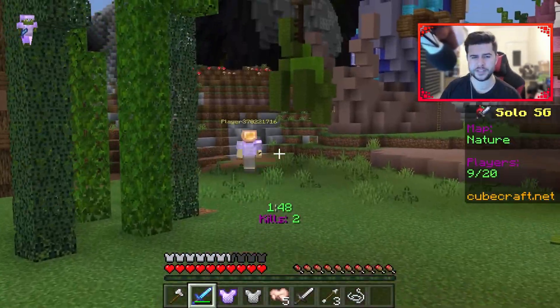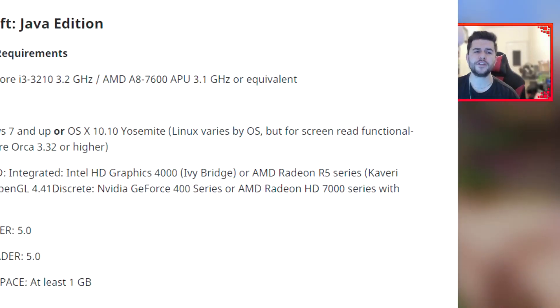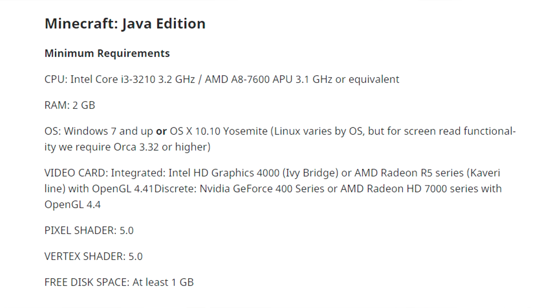Let's get into the system requirements, starting with Minecraft Java Edition. Here are the minimum requirements. The CPU is an Intel Core i3 or AMD A8-7600. You need a minimum of 2 gigabytes of RAM. The OS needs to be Windows 7 and up, or OS X 10.10 Yosemite, or Linux — which varies by OS, but for screen reader functionality requires Orca 3.32 or higher.